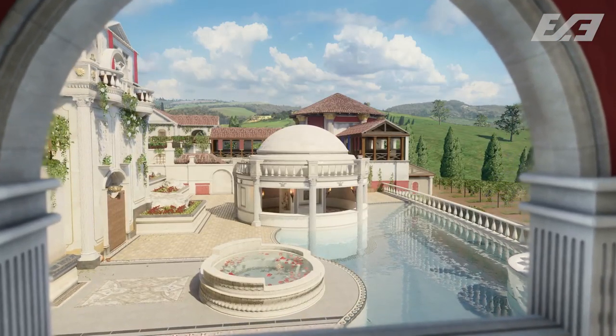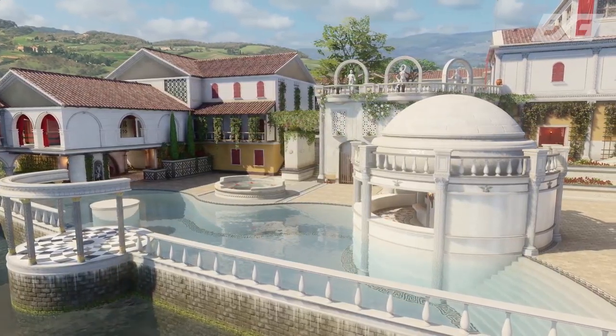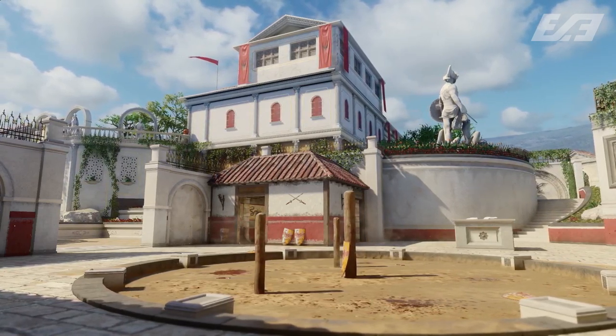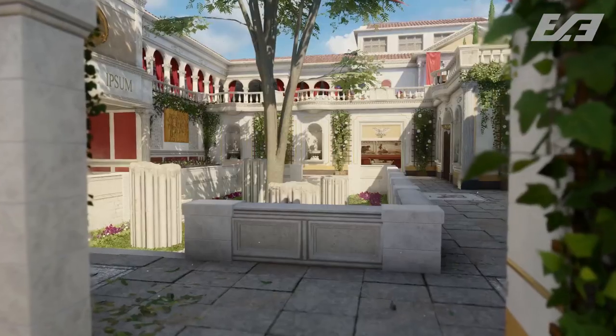It doesn't seem like anything has been really remade or tailored too much to change. Yes, there's going to be some adjustments here for the movement system, but I don't expect too much because Raid was one of those ones where, looking back at it, you could probably see some wall running spots, some cool different ledges you could jump up on top of, things like that. It doesn't look like it's changed too much, which is really nice. Seems like just a reskin, but it is something that I'm very much still looking forward to.